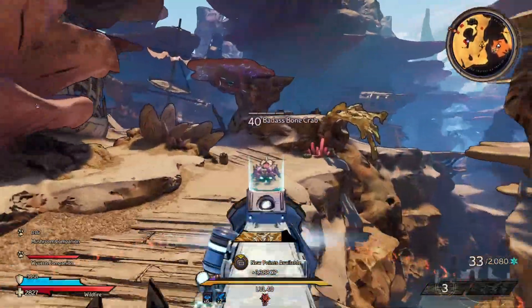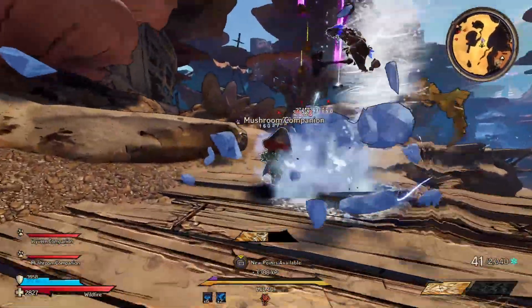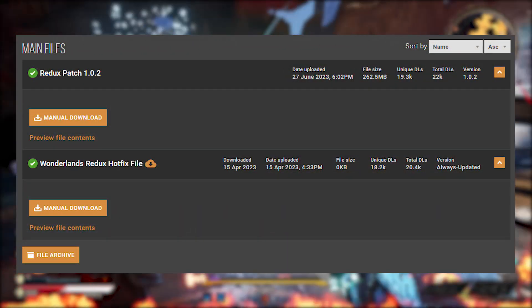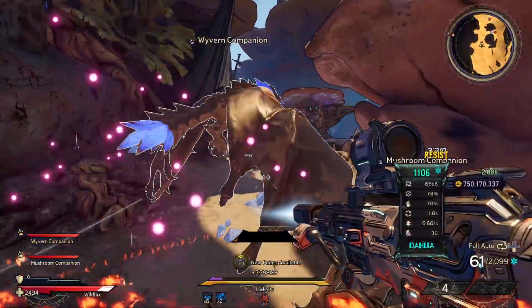In order to install Content Update 1, head to either GitHub or Nexus Mods and go over to the file section where you'll find the Redux patch. Simply download it. And once it's done downloading, you should have it in your downloads folder or wherever you saved it to.